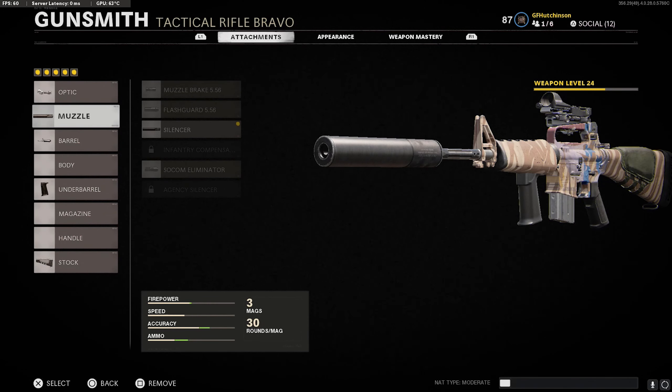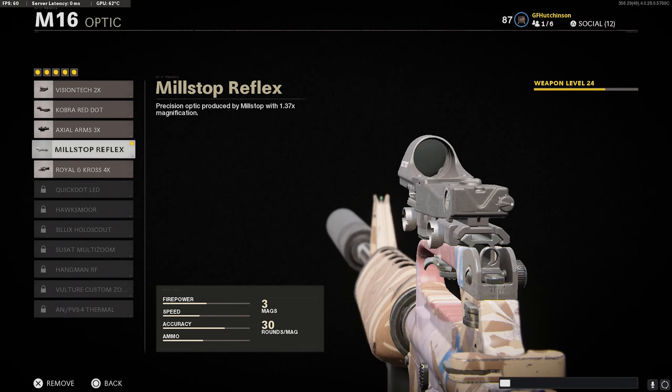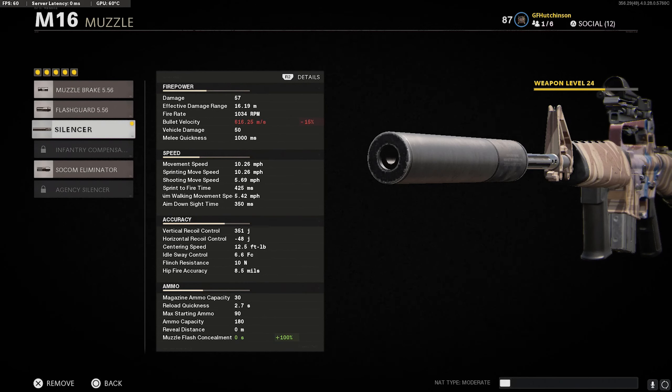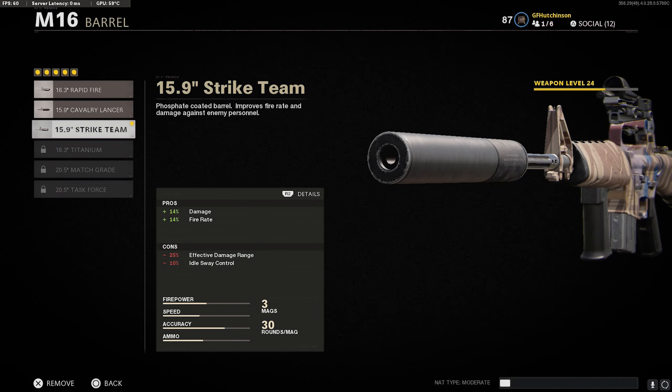I finally started leveling this thing up in zombies last night and it actually caught a nerf today. My class setup was using the Mil-Stop Reflex with just a default reticle. I had the regular silencer on it, which only tanks your bullet velocity — not too bad considering it still has 616.25 meters per second, which is actually pretty good for bullet velocity.